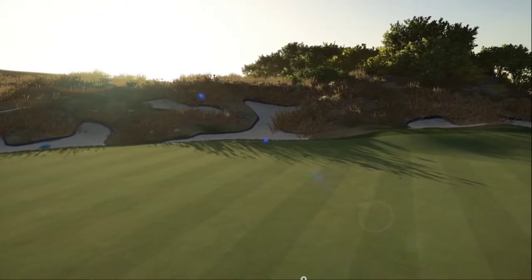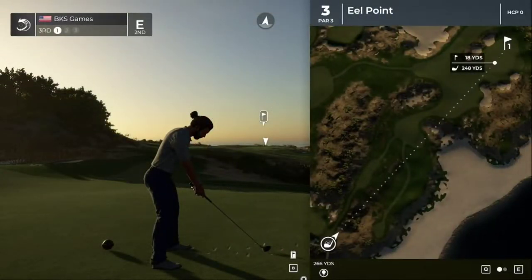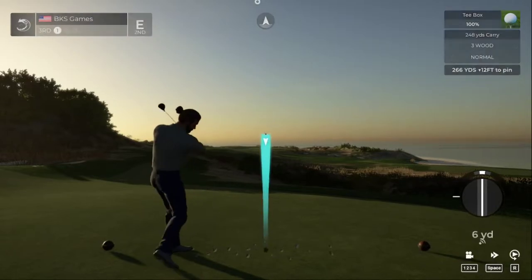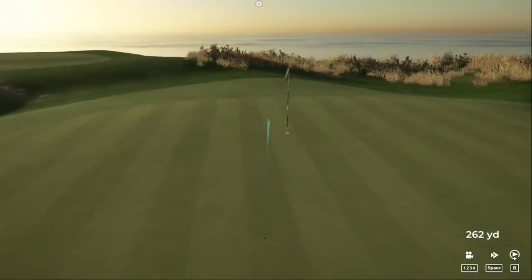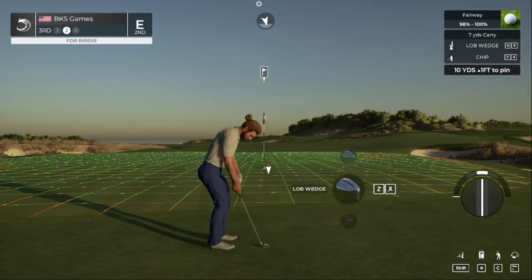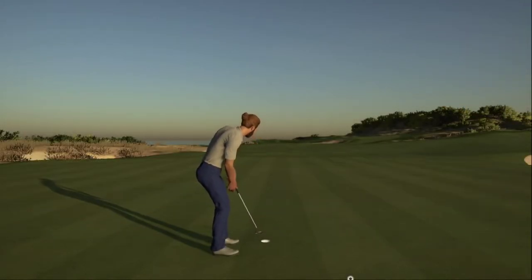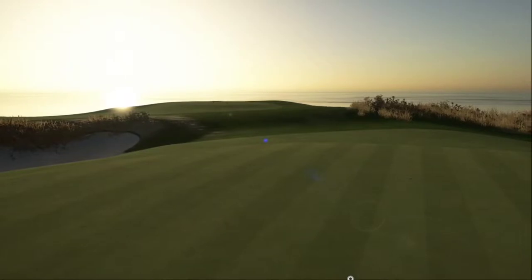At even par. Par three here, 266 to the flag, 12 feet down, downwind. Going to do a little loft and backspin. Nice smooth tempo — going just a little long but we've got a nice chip to come back on the third. Almost chipping it in, but we'll maintain. That one's going to keep us right there at even par.